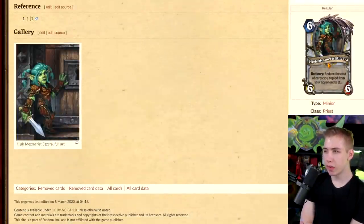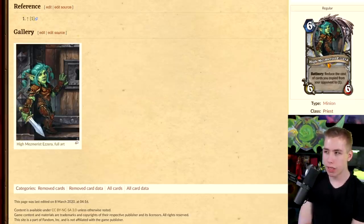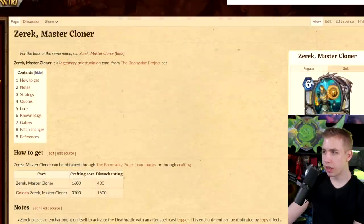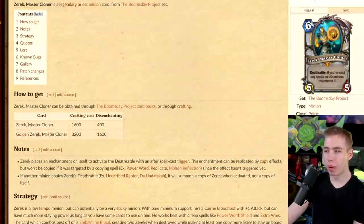6/6/6 — reduce the cost of cards you copied from your opponent to 1. Seems good, but it also sounds like Academic Espionage. This card was Blizzard playing with during the Boomsday Project. In Boomsday we got Zerac the Mastercloner — the guy that resurrects himself if you cast a spell on him. Zerac is boring compared to Azara though; Azara would have been more fun.